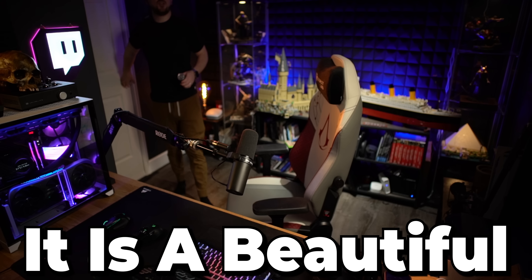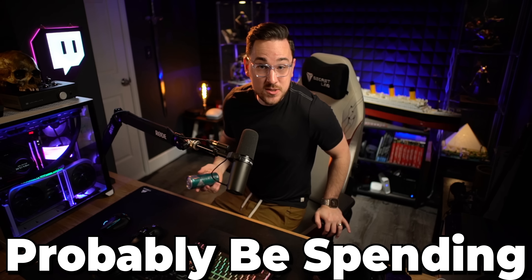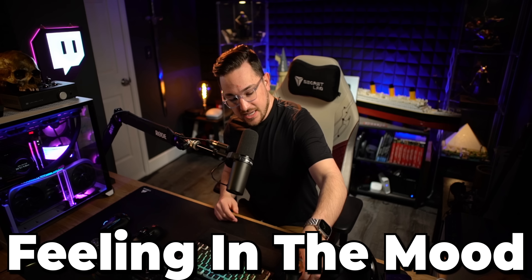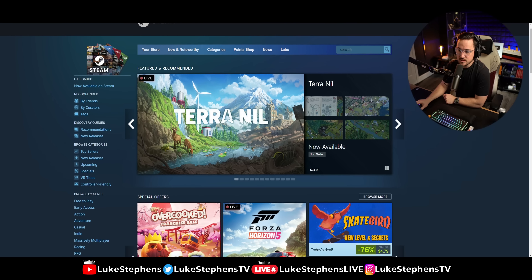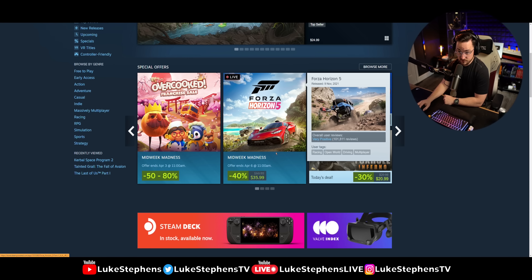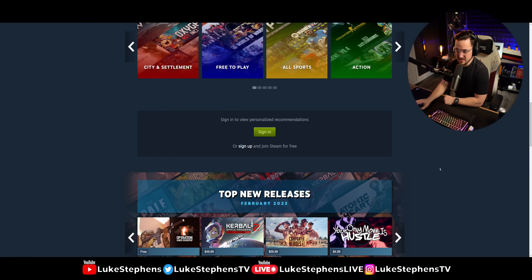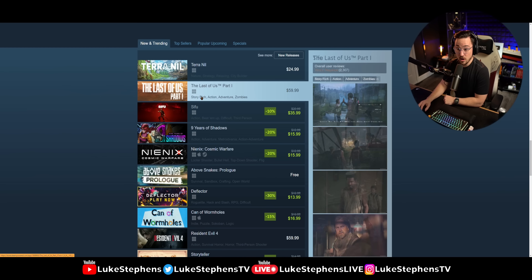It is a beautiful day — a day which I should probably be spending outside, but I'm feeling in the mood for some video games. So let's see what we've got. We've got Terra Nil, I don't know what that is. Forza Horizon 5 is 40% off, that's not bad. Has anything new launched though? Is there anything popping off?